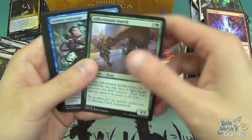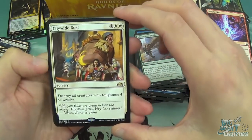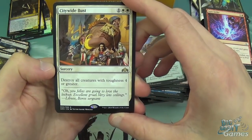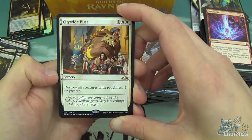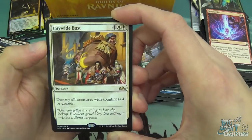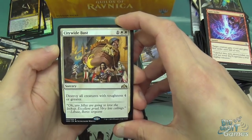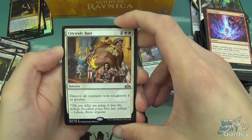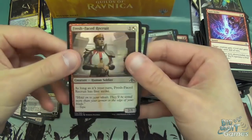Affectionate Indrik, Sinister Stewardship, Frogcharger, and then Citywide Bust as our rare. I do quite like this one: two white and one mana for a sorcery, destroy all creatures with toughness four or greater. Basically just kill the fatties. It's pretty good, it's situational — more of a sideboard kind of card. Golgari Guildgate and a Fresh Faced Recruit in foil.